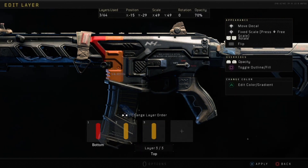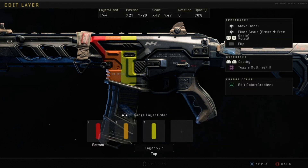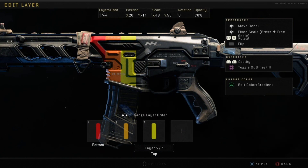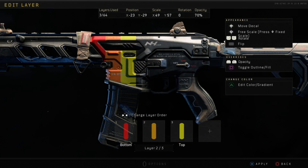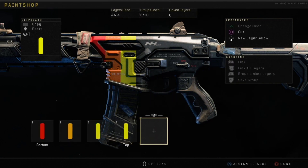Then green, then baby blue, then blue, and purple. I don't think I got pink in there. I'm going to show you guys how to do a couple other rounds — I'm just going to speed this up a little bit so you guys can just know what to do.